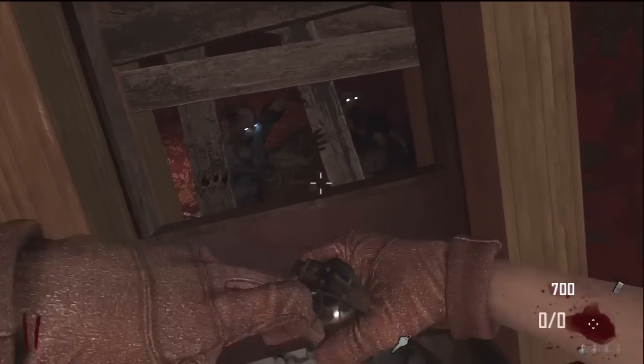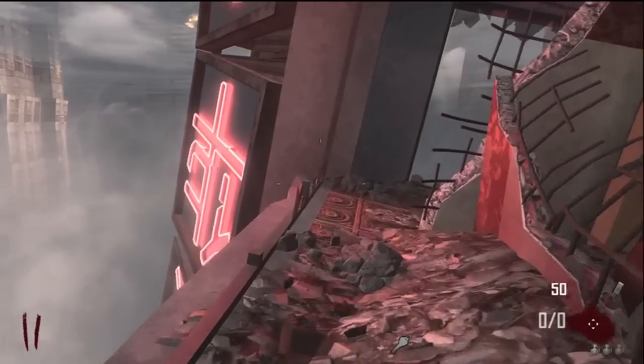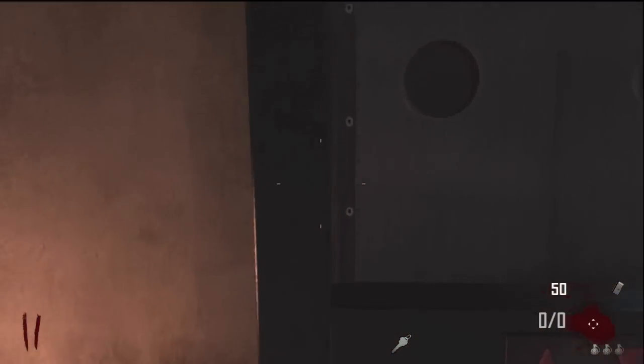Hey, what's going on guys, my name is Patrick and today I'm here to bring you my second theory on how to get the PhD Flopper perk in Die Rise. You know how every time you take the elevator in the spawn you can grab a key, and there is a random elevator? I tried bringing the key over to this elevator to maybe open it.